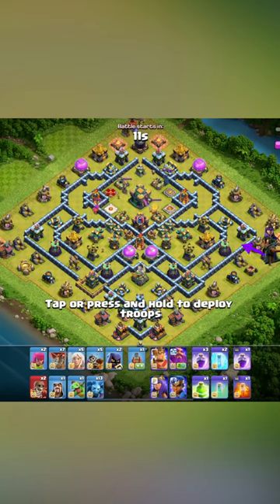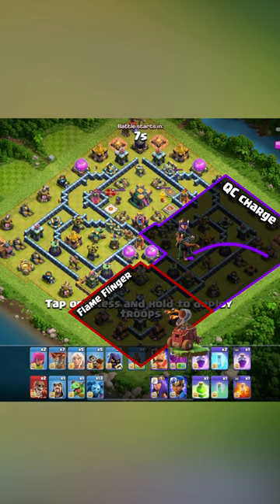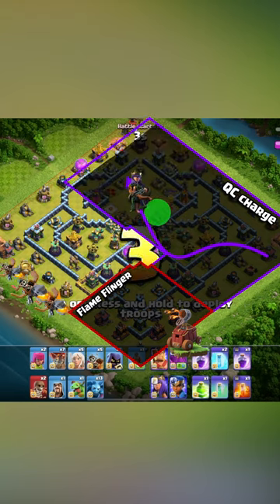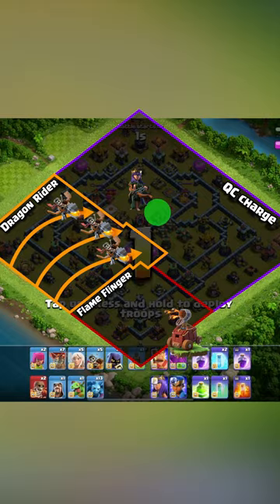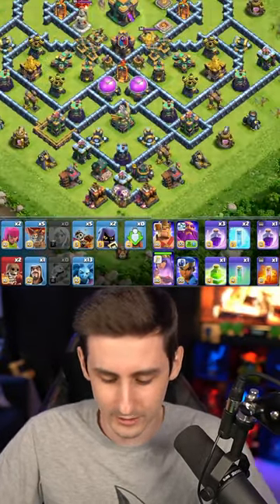I'm gonna try to charge my queen from three into the scatter shot and double air defenses with a flame flinger to the bottom side, since there's no mortar down there. That clears that area — queen can jump into the town hall, and dragon riders can come on the far left side. Let's go and get that queen down there. Drop the healers now, we drop the flame flinger.